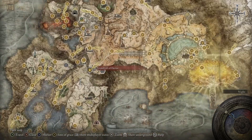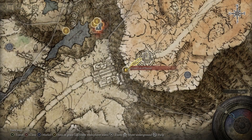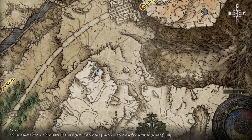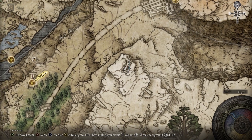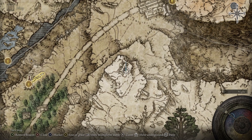It's going to be right up here at the Grand Lift of Dectus. So you will need to have progressed a little bit in the game to get here. You don't need the medallions, you just need to activate the Site of Grace, and head up this path right here. I will show you the exact way to get up here. Essentially you're just going to want to get to this church at the top of the hill.